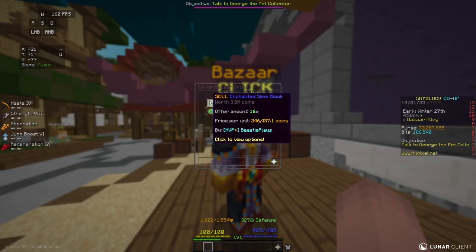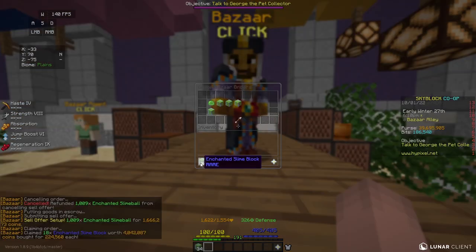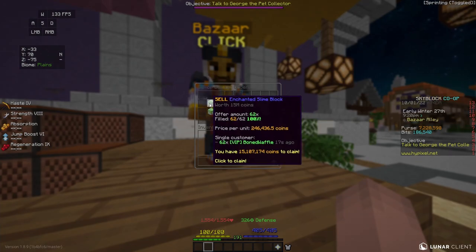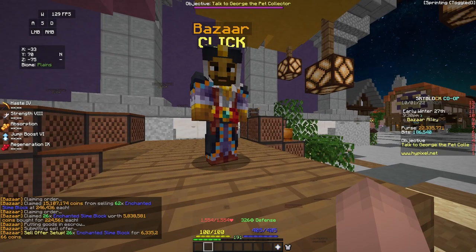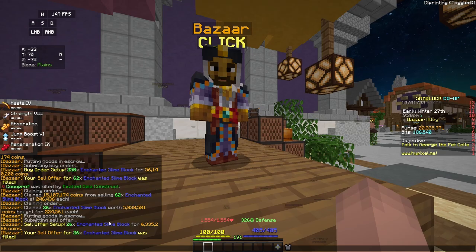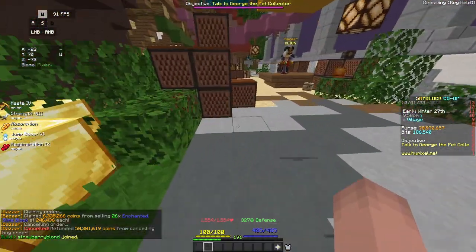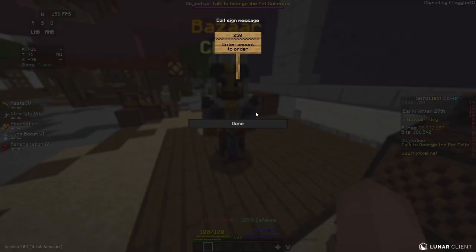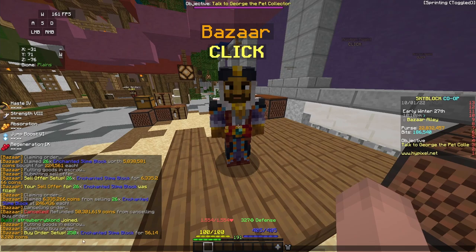These slime flips are actually making so much. I got 16 Enchanted Slime Blocks to fill and was able to sell them for about 300,000 coins profit. I got another 18 Enchanted Slime Blocks to fill — that's probably about 350K profit. I went AFK for about two minutes and came back to find all 62 of my Enchanted Slime Blocks filled — I made about 500,000 coins profit. I'm almost at 79 million coins. This flip is really good. I'm going to put in another buy order for about 250 blocks; if they all fill, that's like 4 million coins profit. I got 24 of them to fill immediately — that's literally 500,000 coins profit.